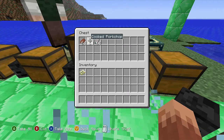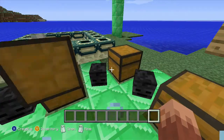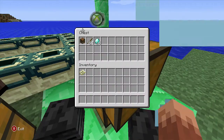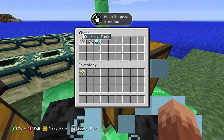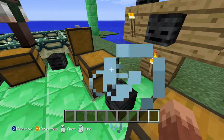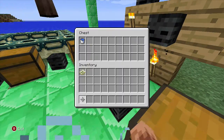In the next chest, we have the food. You need the food unless you have a lot of golden apples. The next chest has things you need if anything goes wrong — like a crafting table in case something breaks, and sticks and diamonds in case something breaks as well.